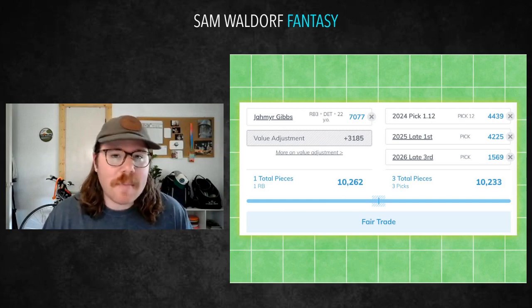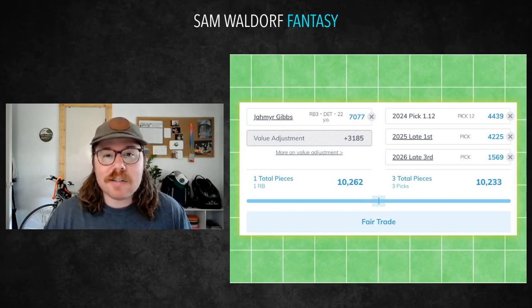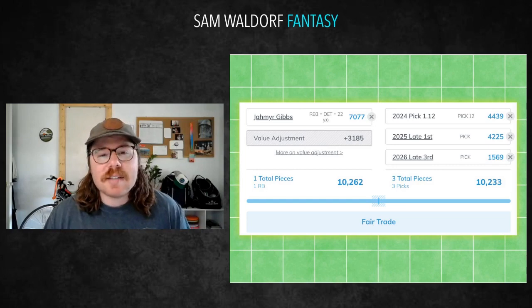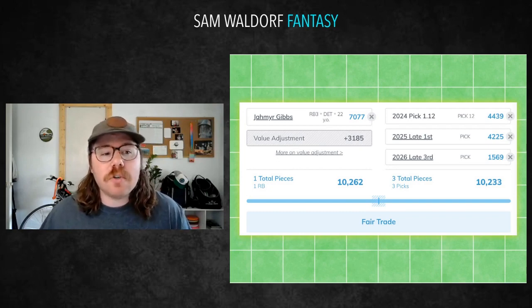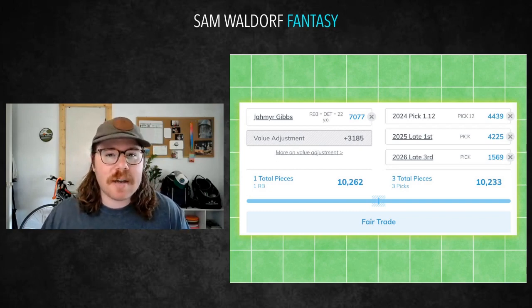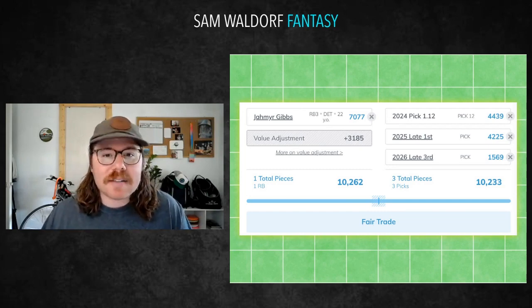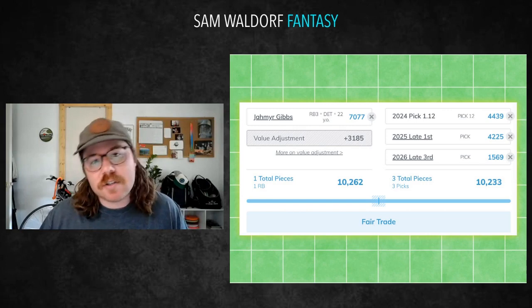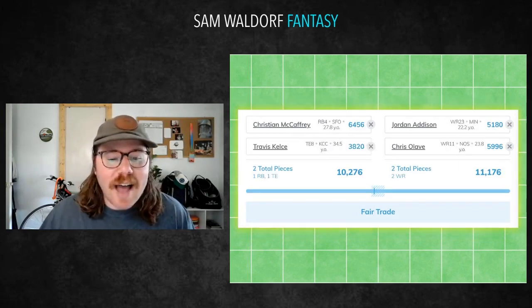The reason I'm doing this is this draft class may not have that stud running back — there may be some good depth guys, but when it comes to young stud running backs, we got a couple last year and I don't know if we're going to get them this year. So you may have to use your picks to go attack players like Jahmyr Gibbs. I really love Gibbs' situation — he's a great pass catcher and I'd imagine he's even more involved this year than he was last year in Detroit.